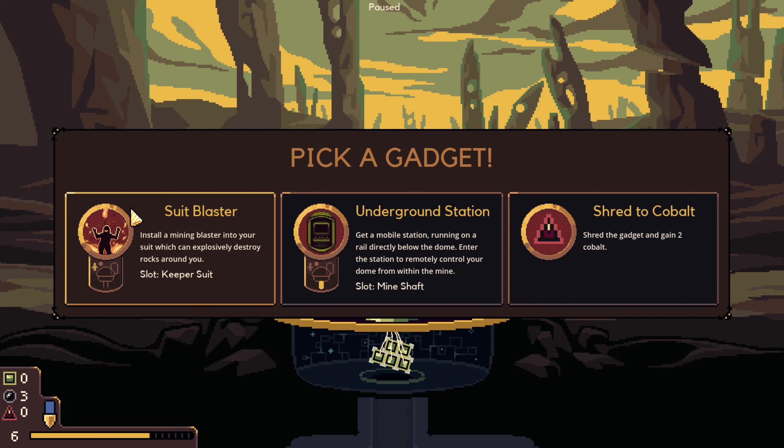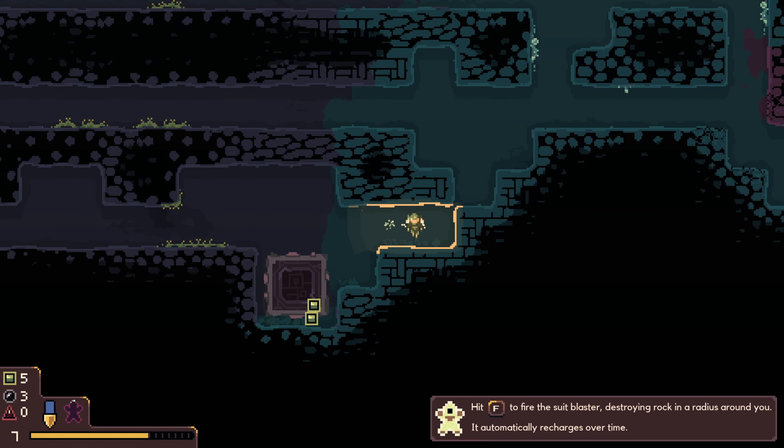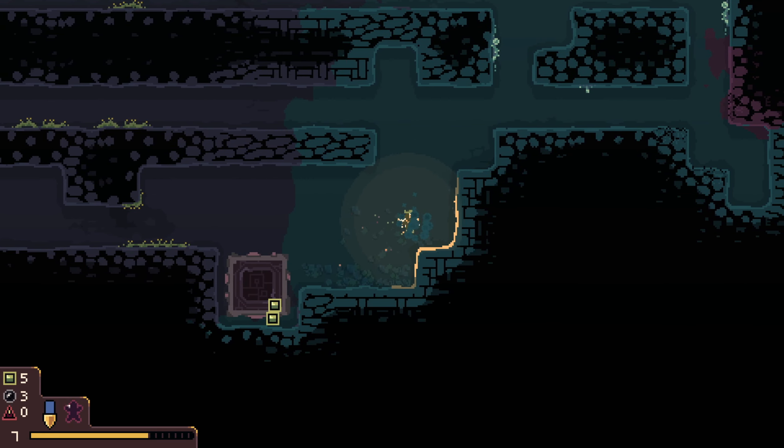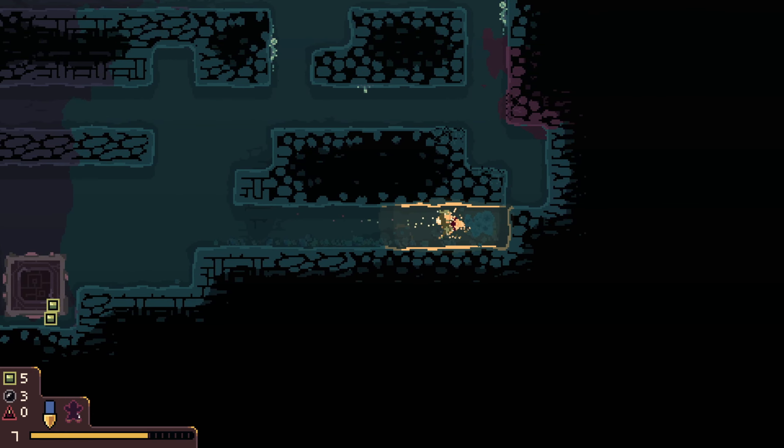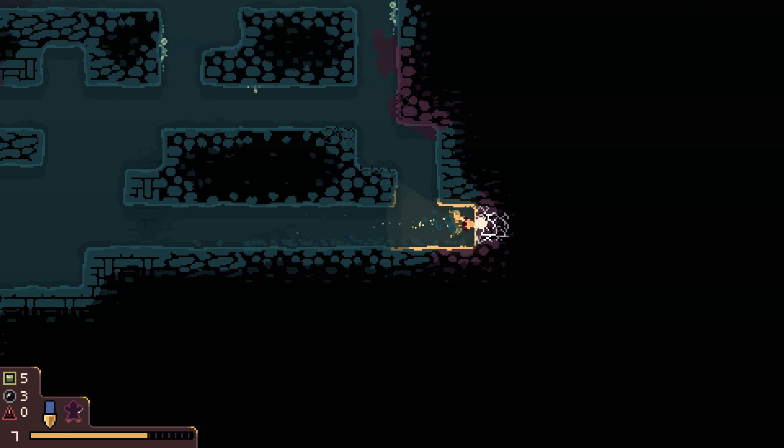Get a mobile station running on a rail directly below the dome - enter the station to remotely control your dome within the mine shaft. I don't think we need that because we haven't got enemies. Let's do suit blaster. Now how do I use suit blaster? Hit F! Okay, I found out how to do it. It was cool, I liked it. I want to use it again but I don't have it yet.